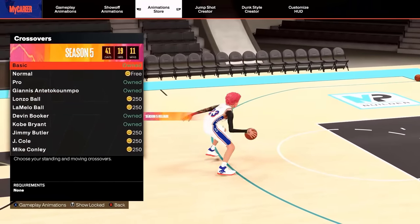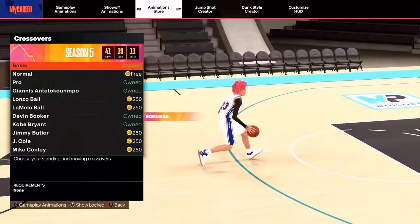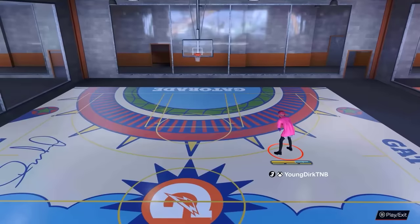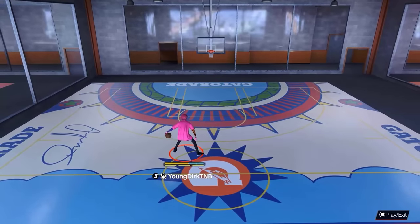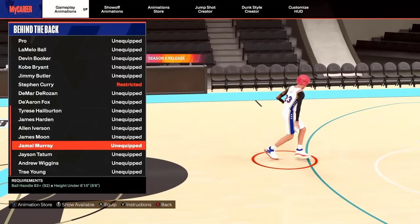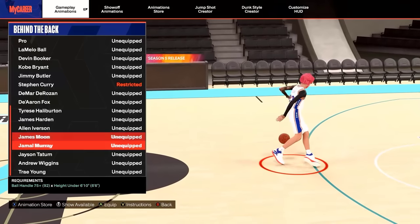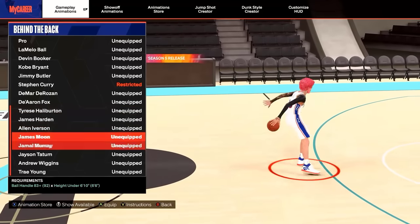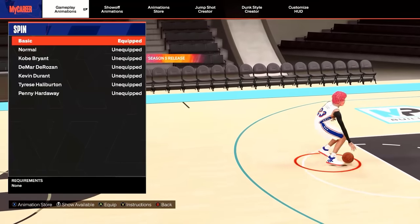You need to take advantage of your front moving crossover. For big men, you've got three options: Victor Wembanyama is the best by far, then basic and normal — but if you've got 69 ball control, put on Victor Wembanyama. Behind the back is a super important move. The new one's explosive standstill behind the back is absolutely terrible. The best one in the game by far is Jamal Murray. If you want to change it up, Tyrese is good but not as good as Jamal Murray. If you don't have an 83 ball handle, put on DeMar DeRozan — you only need a 75.